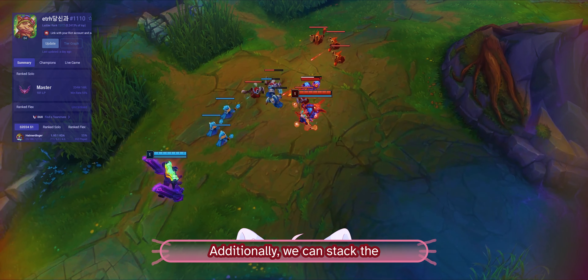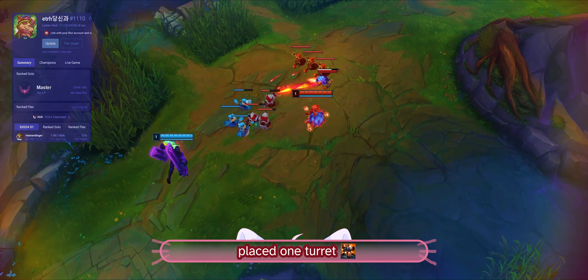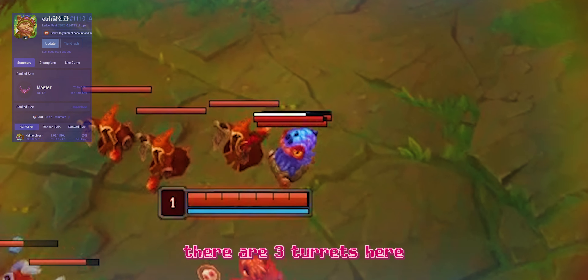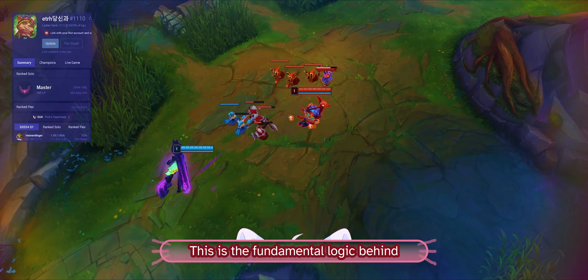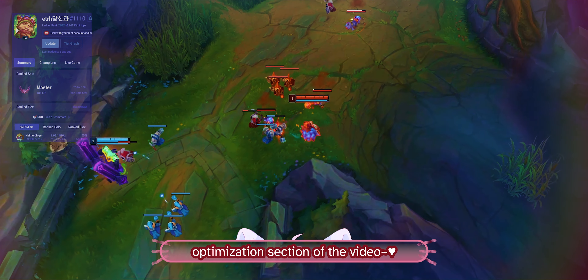Then put down our 3 turrets. Make sure we get close to the Baron so that the Baron will hit us instead of our turrets, and also weave in our W and E when we place down our turrets. Place an empowered turret on the other side of the pit using our ultimate, and then get out of the pit to change the aggro.